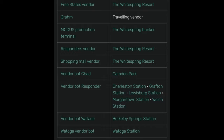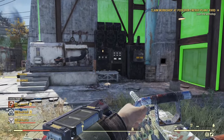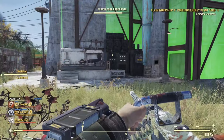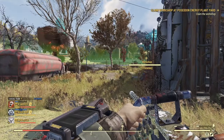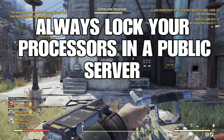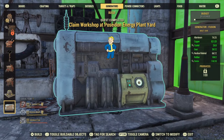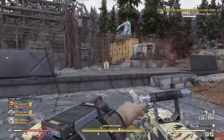You do need a fusion generator, and you can get it at most vendors. You have to be level 30 or higher to get the fusion generator plan. It provides 100 power, which is what the fusion processor needs. I'd suggest going to the White Spring Mall — you'll easily find the plan there. Hook it up to the fusion processor, and every seven minutes you'll get a fusion core.